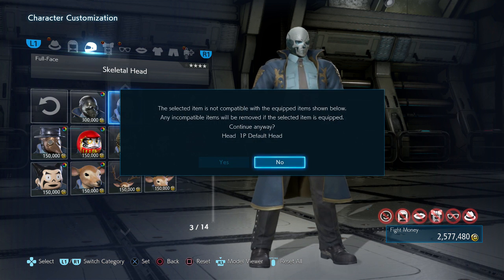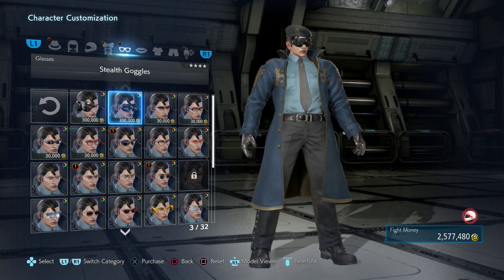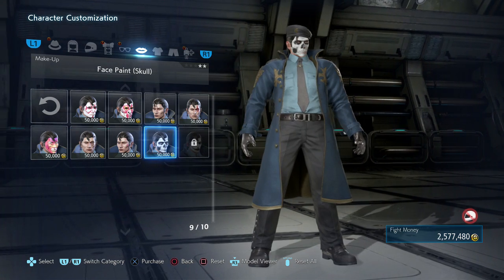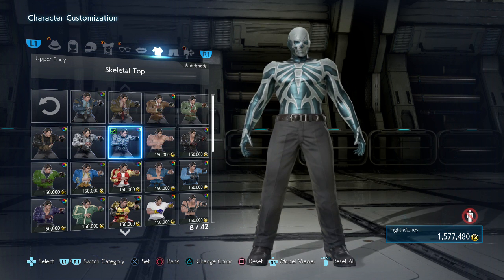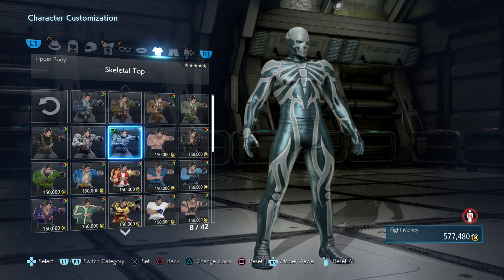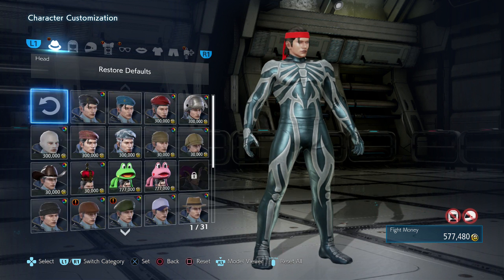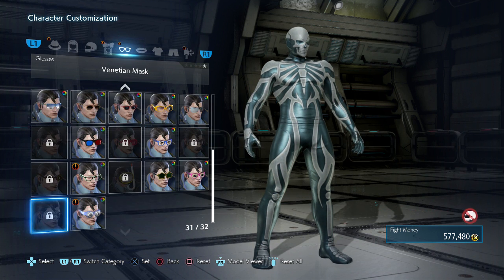The first thing we gotta do is get all of the skeletal gear. All of the skeletal gear. The only downside to this is pretty much that he doesn't have a scarf to go running in the wind like Skullomania actually had. So I don't know how this is gonna work. This is the closest thing we can get to Skullomania.